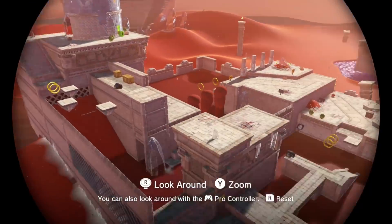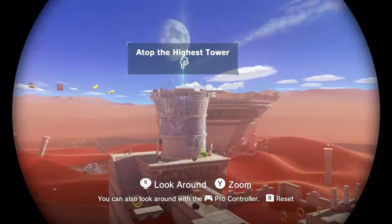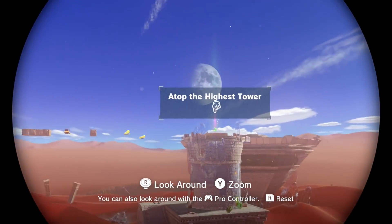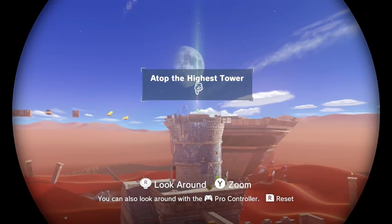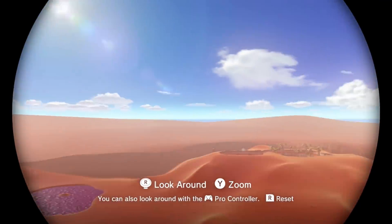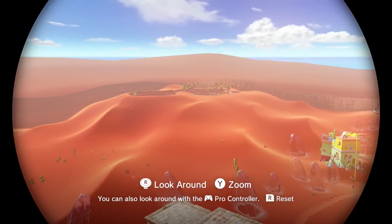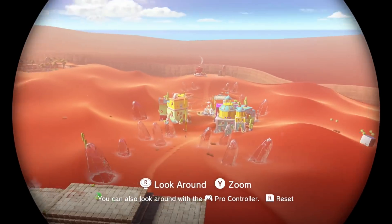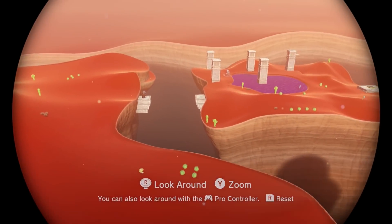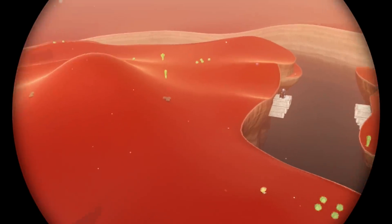I can look around and zoom in on stuff if I want to. Atop the highest tower — that looks like the main place I need to head to, but there's just so much other stuff everywhere around here. There's a little oasis down there. There are so many places for me to discover — this is a pretty big kingdom.